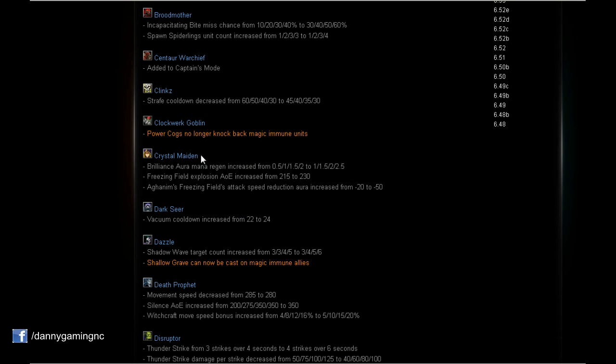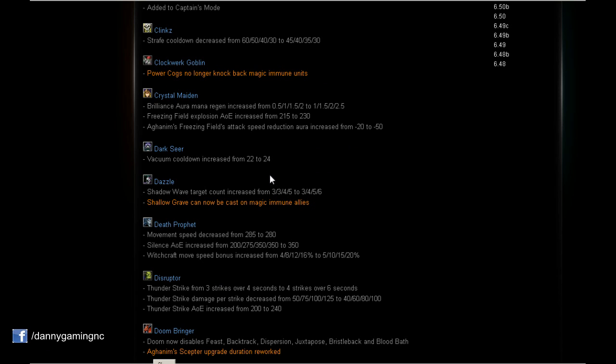Also, Freezing Field — Crystal Maiden's ultimate — explosion AoE is increased by 15, making it bigger. And with Aghanim's Scepter, attack speed reduction is increased by 30. This will make Crystal Maiden a lot stronger. I didn't always take the ulti on Crystal Maiden but now with more AoE and more attack speed reduction if you get Aghanim's, it's a much better option.